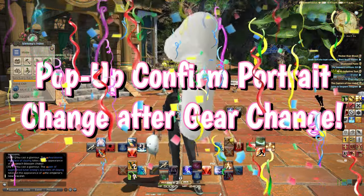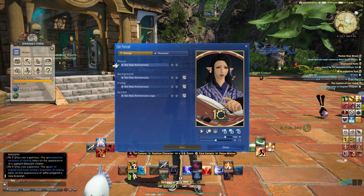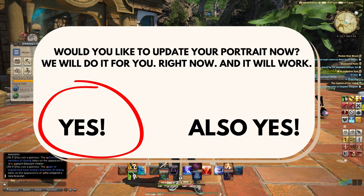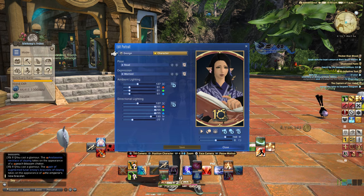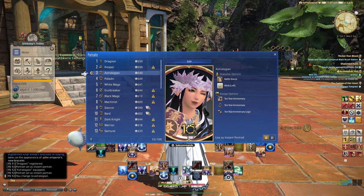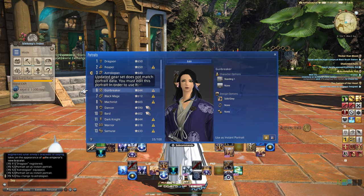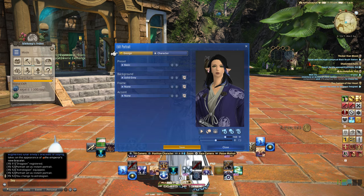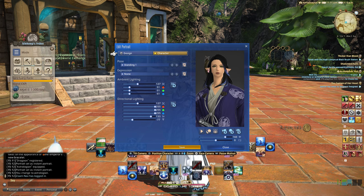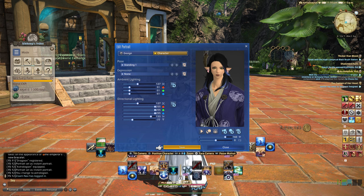Number one: pop-up confirm portrait change after gear change. Honestly, this could have been anything, but my number one right now is this. Make a change to your character — add or remove materia, change your gloves, dye your hair — and bam! A pop-up box says, hey, would you like to change your portrait now? And voila, done! No more DMV photos in your alliance raids, no more wondering why it doesn't seem to be working, and no more deep sighs on the commendation screen as you wonder if anyone would possibly commend your performance with such an unexpiring picture by your name. By now I can only assume that they are well aware of the myriad issues plaguing the portrait system, and this would at least be a satisfactory lean in the right direction. I'd wager this change would be something we could see in Dawn Trail.